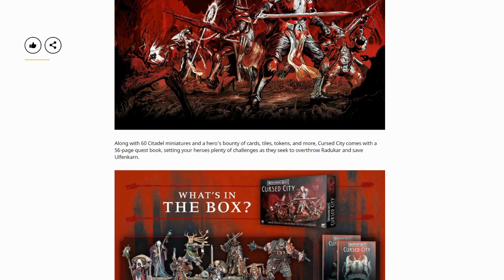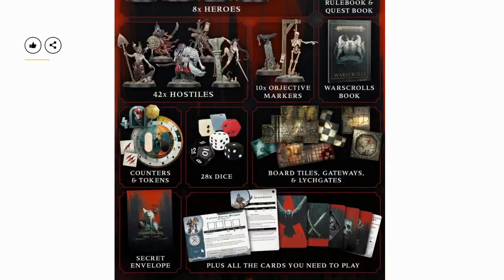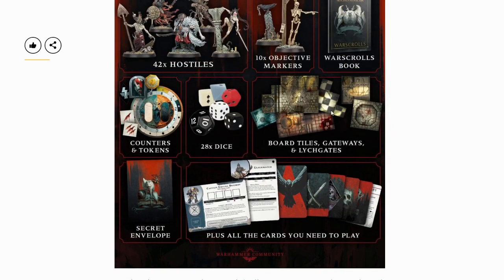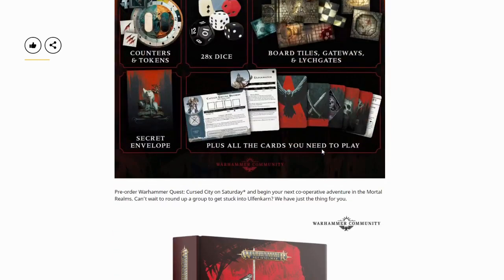Along with sixty Citadel miniatures and a bounty of cards, tiles, tokens and more, Curse City comes with a 56-page quest book setting your heroes plenty of challenges as they seek to overthrow Radakar and save Ulfenkarn. Not only that, it also comes with the War Scrolls book as well, so you can use these guys in your Mortal Realms campaigns as well, which is great fun.